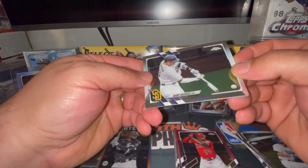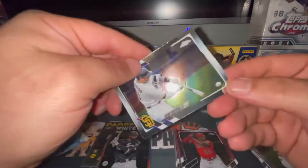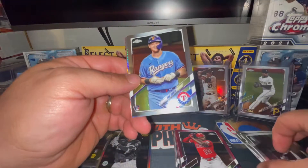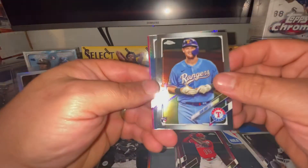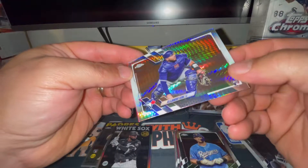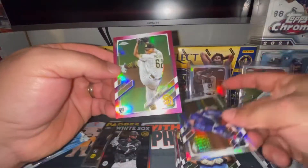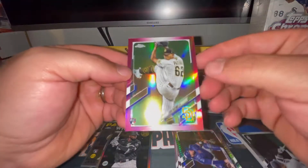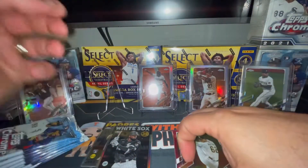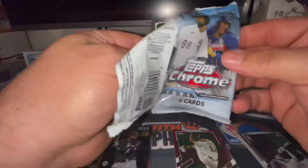There's going to be a Manny Machado - that's a cool action shot with the ball coming in, I wonder if he actually made contact with that one. There's a Sam Huff rookie card, that's also another good rookie card. There's Alejandro Kirk on the prism rookie card. The first pink refractor of this box is going to be Luis Patiño - good looking card, I don't know much about him but that's a good looking card.